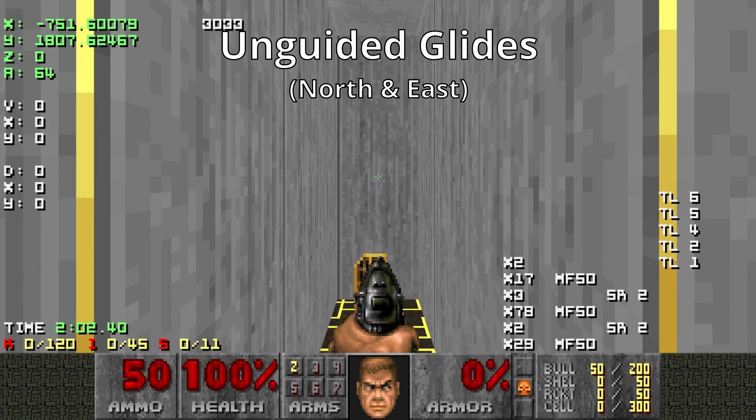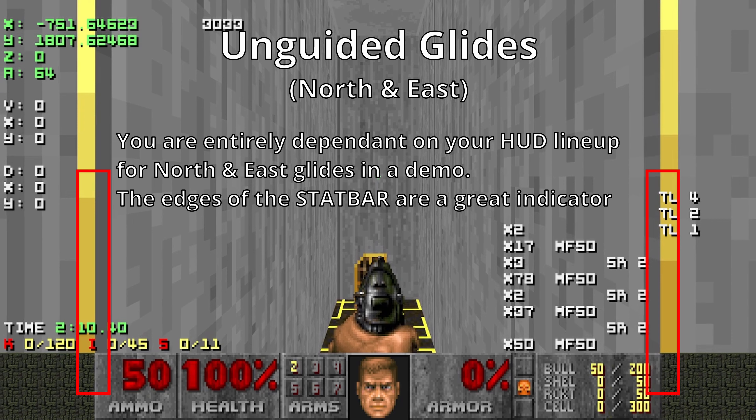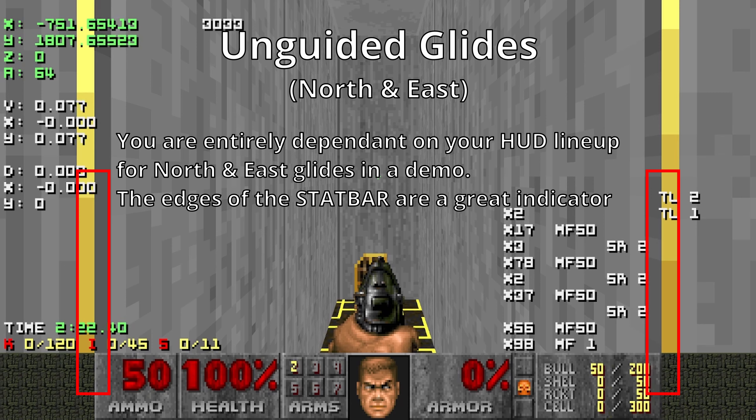Hi YouTube, I'm Miyagi, and this is a guide for Classic Doom Speedrunning explaining how to glide. In this video, I'll cover what a glide is, describe the different types of glides, as well as show you how to perform them. I'd highly recommend following along with the video if this is your first time performing a glide. The map I'll be playing on is called Practice Sub,